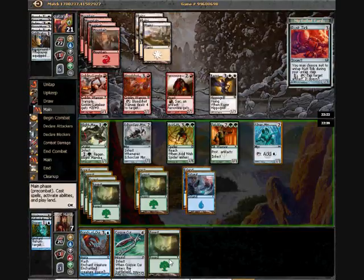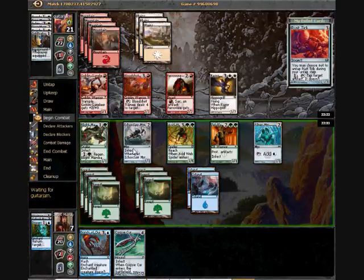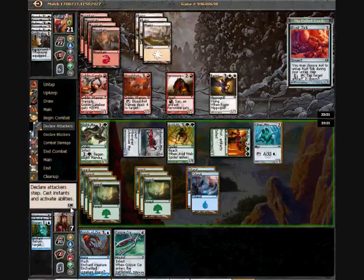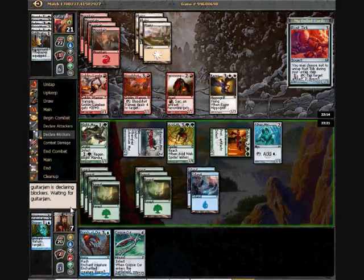So if you make your opponent think that they're doing what they want to do, you usually get away with more things. Like here, even though my Fallen is probably just going to run straight into Cavalier — that's fine. It's not like my Fallen is going to get through any easier in the next couple of turns, and I have no ways to get rid of his Cavalier in order to make it trade more efficiently.